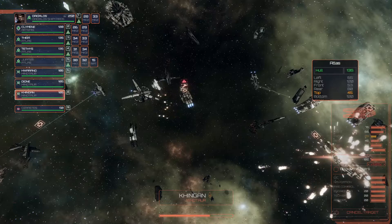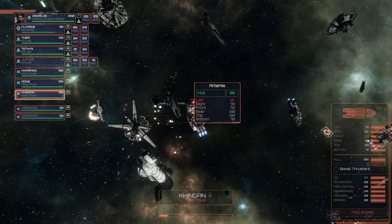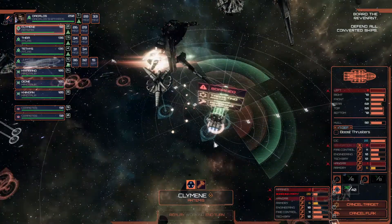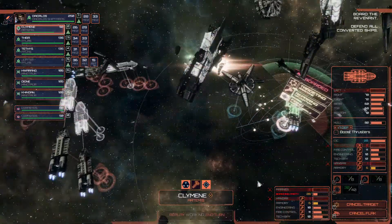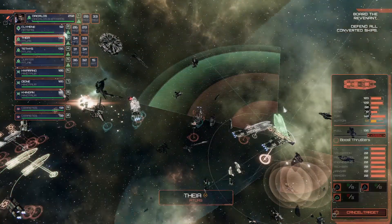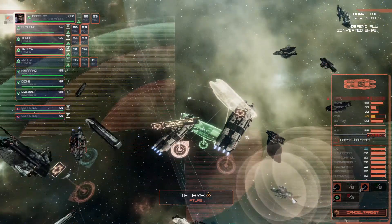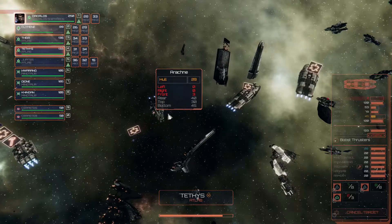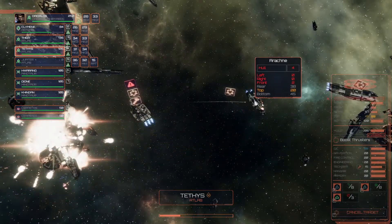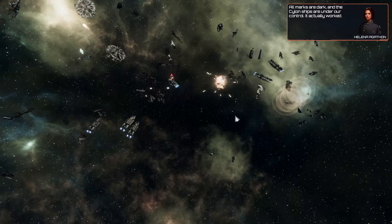Firing - Artemis is taking damage. Forgot to continue turning towards the left to show the frontal armor. Your navigation is down anyway. Take some missiles. Pretty much everything is now focusing on that one. The left-hand side is also pretty much done. Atlas is taking damage. And there goes that one. All marks are dark and the Cylon ships are under our control - it actually worked.